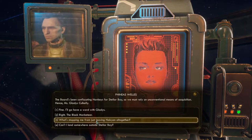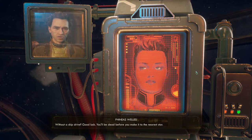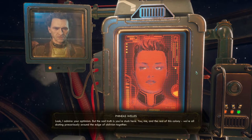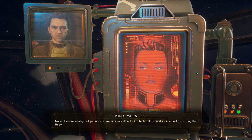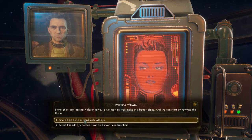I ask what's stopping me from just leaving Halcyon altogether. Phineas responds: 'Good luck — you'll be dead before you make it to the nearest star. The sad truth is you're stuck here. You, me, and the rest of this colony — we're all skating precariously around the edge of oblivion together. None of us are leaving Halcyon alive, so we may as well make it a better place. We can start by reviving the Hope.' Fine — I'll go have a word with Miss Gladys.